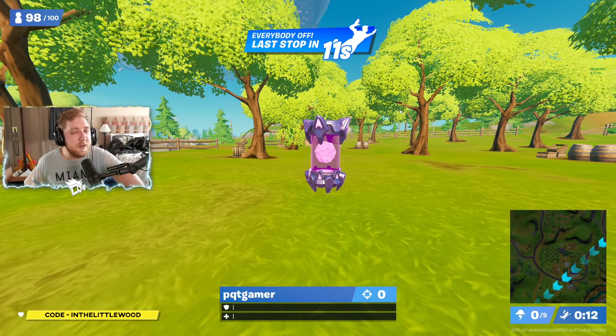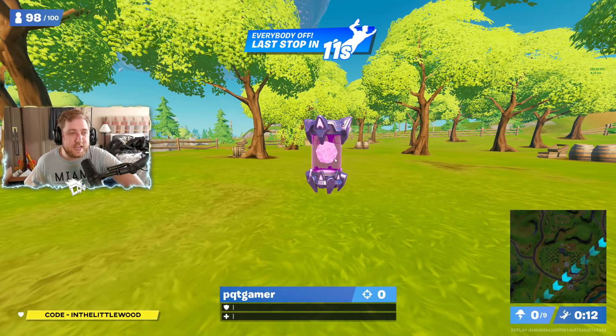Over on Twitter, Hypex just tweeted out that these bad boys right here — the artifacts that you can get to upgrade your alien skin each week — are actually in set locations. I've already come across two of them just by chance, and now I have the other three locations as well.